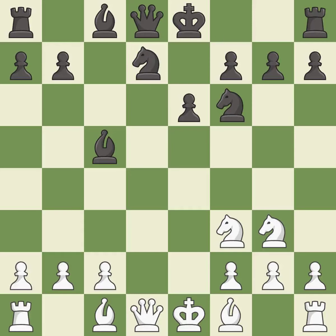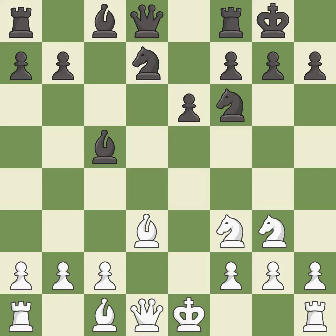Recaptures — it is best. This activates a bishop by developing it off of its starting square — it is best. Castling gets the king to a safer square, out of the center of the board, while also developing a rook.